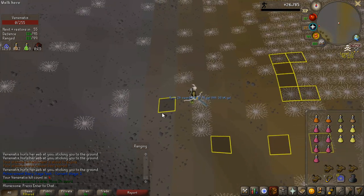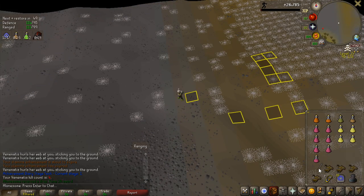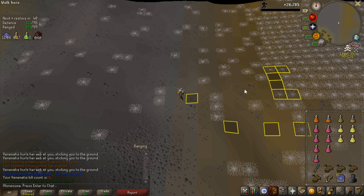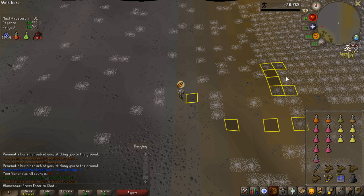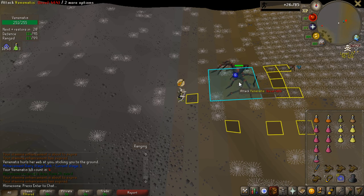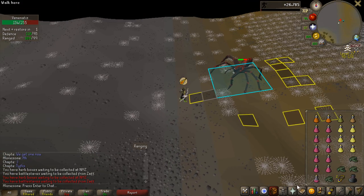The safe spot is actually easier than I anticipated. With the first kill I use a Rune 2h, then I stand on this specific spot - you can see all the marked tiles. As soon as Venenatis puts a foot on either of these marked tiles, I wait one game tick and then click on it. After that I don't have to do anything. You have to have Protect Magic on the entire time otherwise it screws up. And there - it should stay, and it's safe spotted.